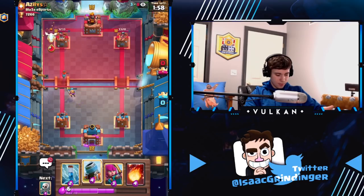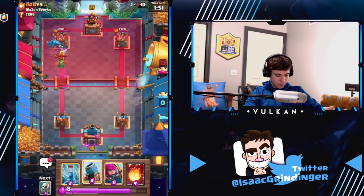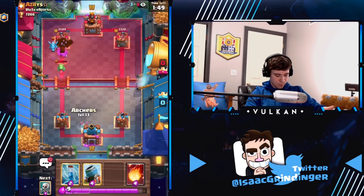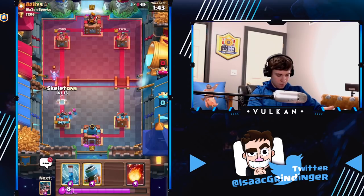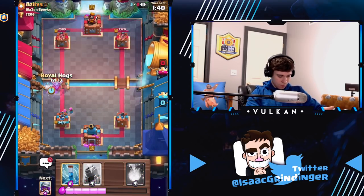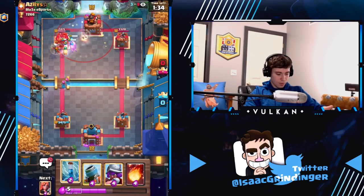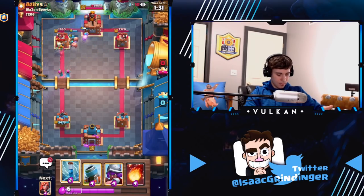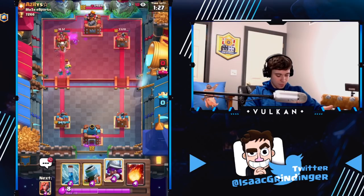Art Barrel doesn't kill that, so we'll have to do art barrel and something else, or just do that. We'll go one lane — see if he activates King Tower. He probably will. Yeah, he does. Not really anything we can do to avoid it at that point. We got a lot of damage so we're actually looking pretty good.